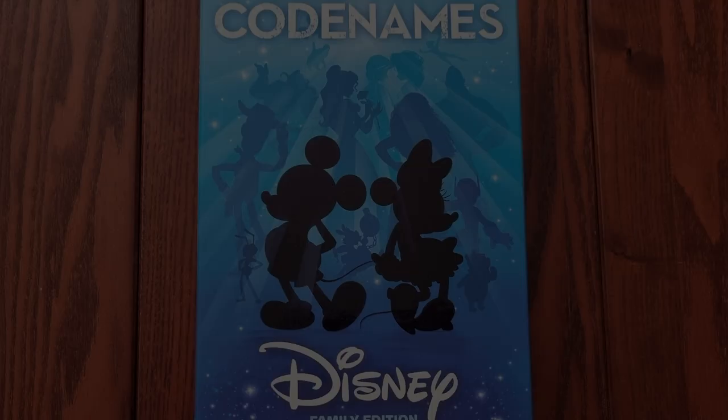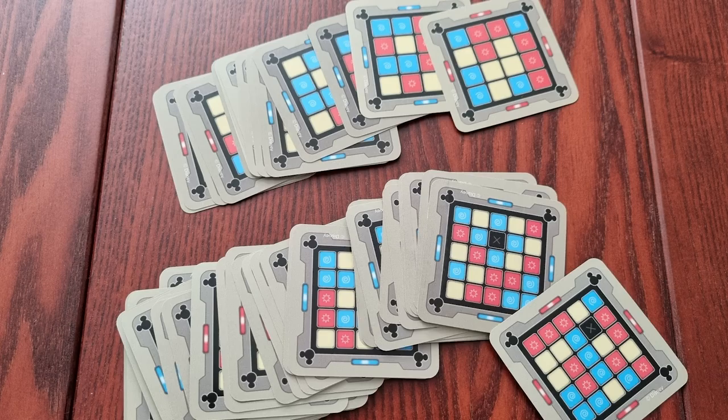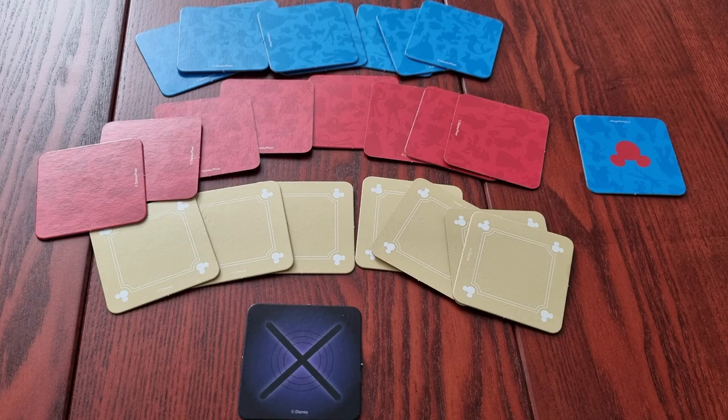Now let's take a look at what's inside the box. So there are the Disney treasure cards, with pictures on one side and words on the other. There are the easy key cards and the advanced key cards, the stand, and the cover cards: blue, red, neutral, and game over.